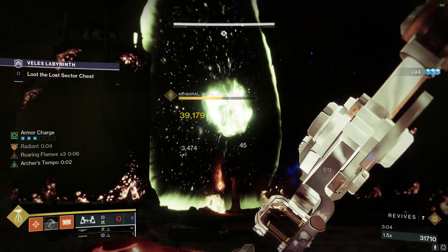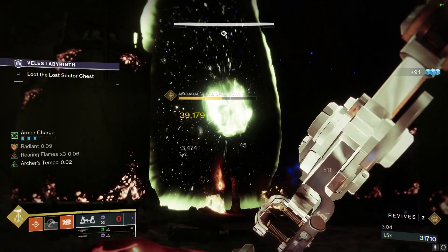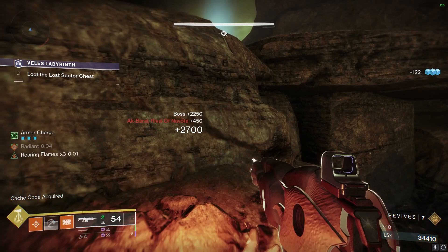Once the boss spawns in, just shoot Leviathan's Breath at it until it dies. When the boss dies, we can go loot the chest — that's all there is to it today, happy farming!